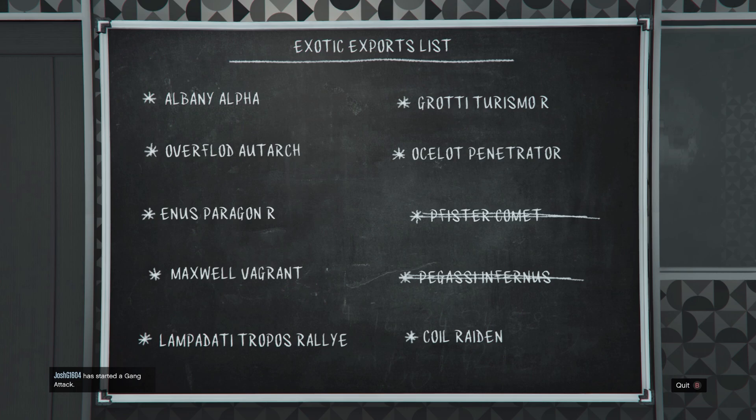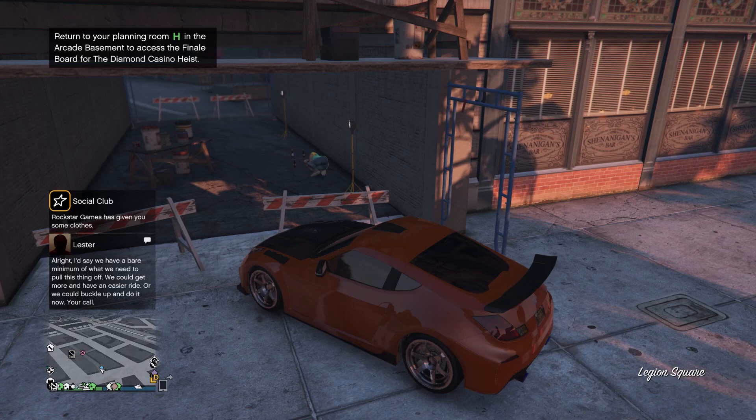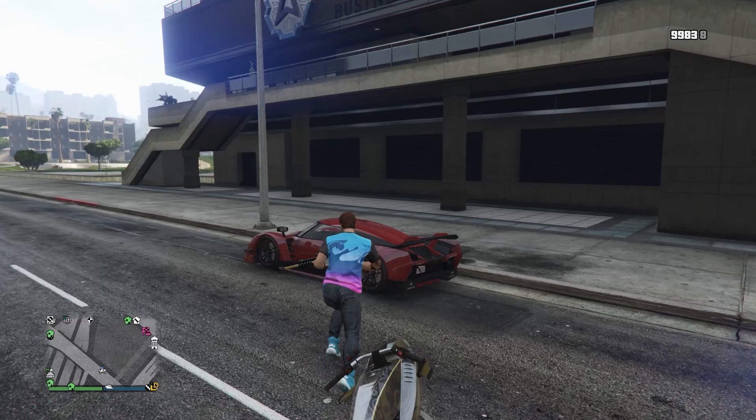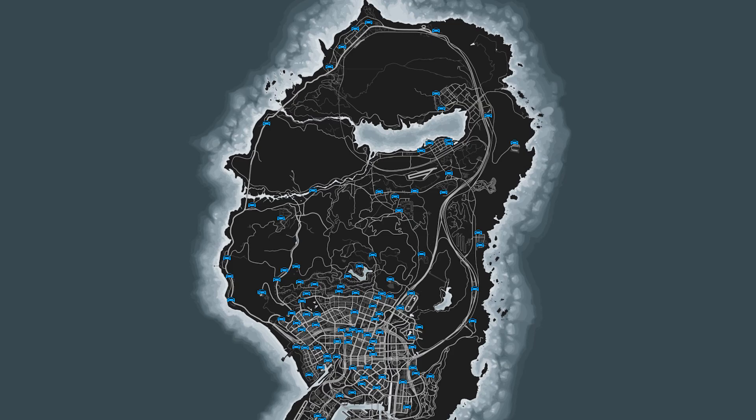The other eight exotic export vehicles can't be found with any old NPC driving around in them. These cars spawn in as random spawns which you can identify by the blue dots on the minimap — similar to Solomon's movie props, Patrick McCreary, or the drunk guards for Cayo Perico. In fact all 10 exotic export cars can spawn in like this, even the two street vehicles can appear as slightly more modified random spawns with blue dots. There are a total of 100 possible spawn locations around the map.